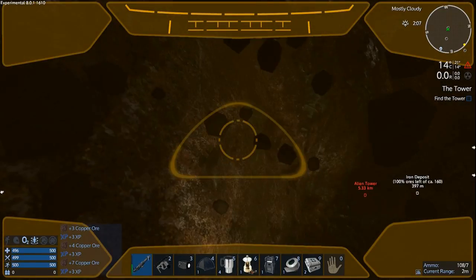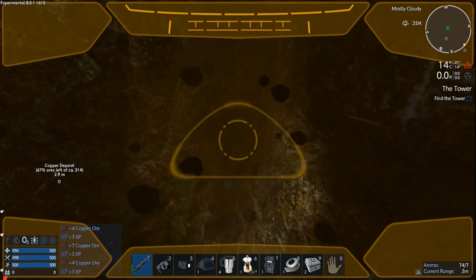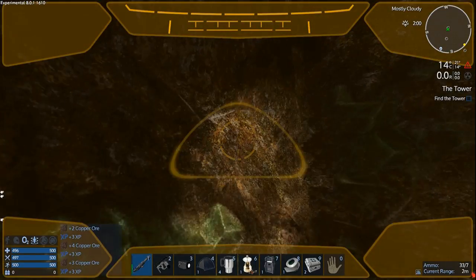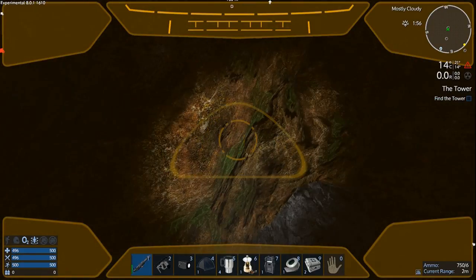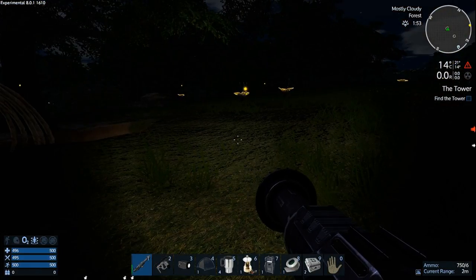You really want to stay above 20 degrees because then things start going wrong — your stamina doesn't recover well. I know they're playing around with tweaking all that, but I just don't want to test it. I'll stay on top of it. 134 copper — good enough. Let's fly to the water.